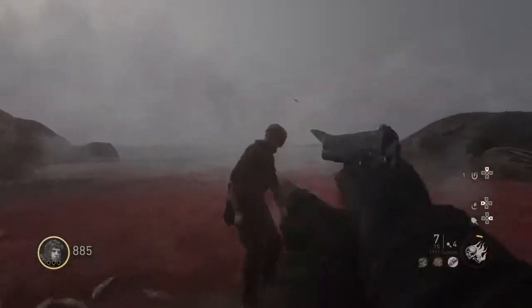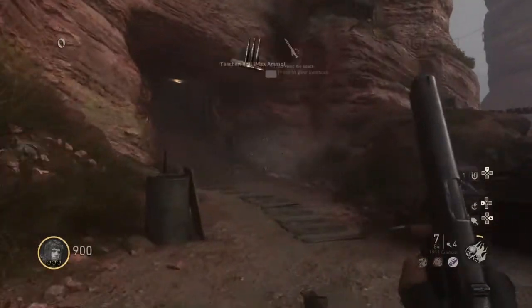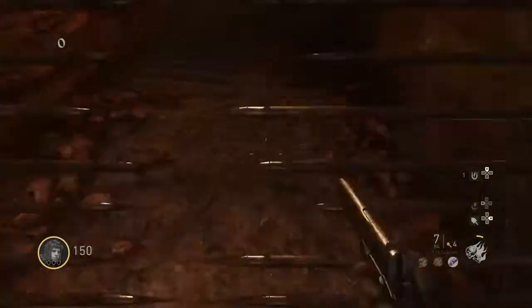First, you want to take out wave 0, aka the first wave you encounter. After this you're going to want to open a beach passage, which is right here, for 750 Joules.